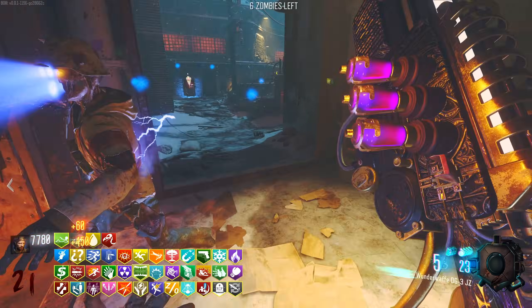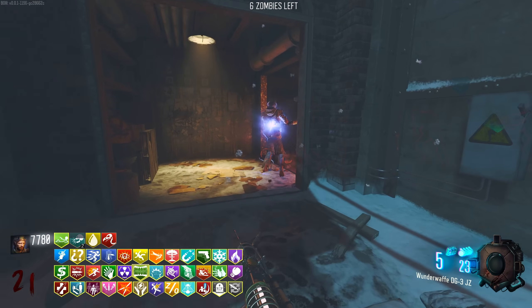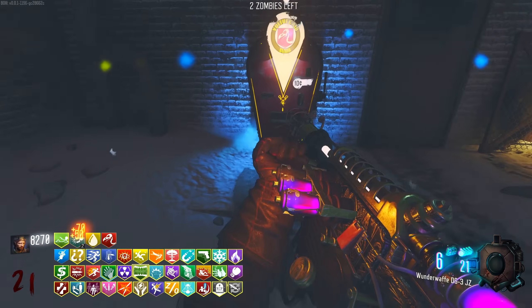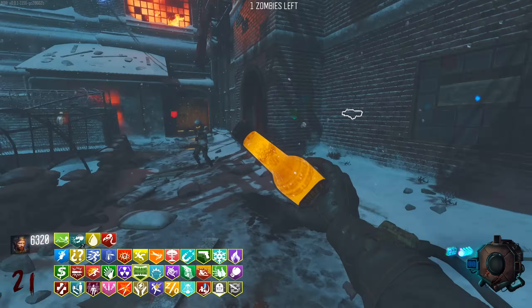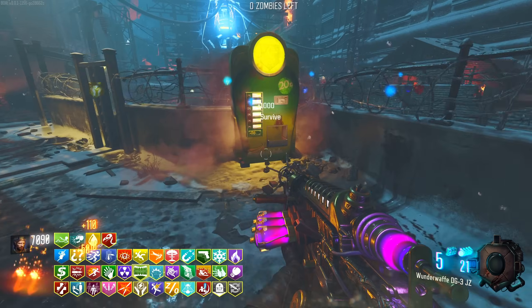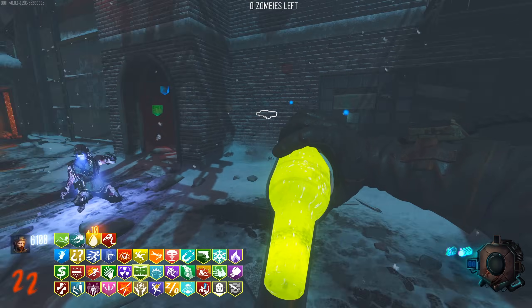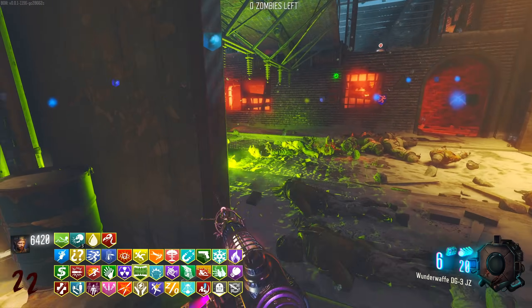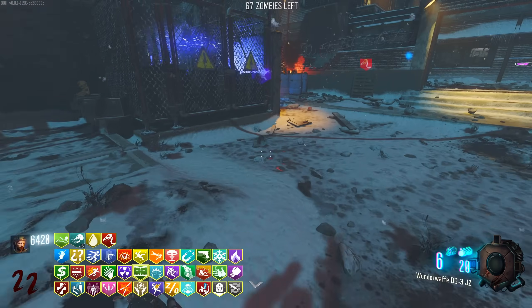Every zombie is just walking now. The challenge is pretty much gone from getting that one perk doubled by Vulture Aid because apparently it gives double rewards. If it means that power-ups will give me like two double points, then that's just insane.